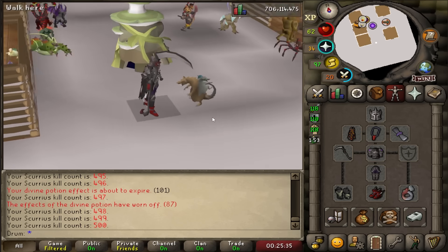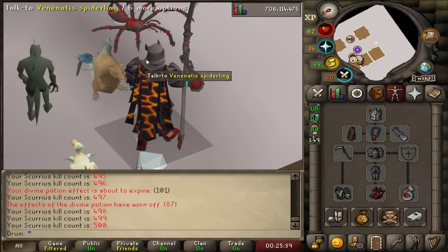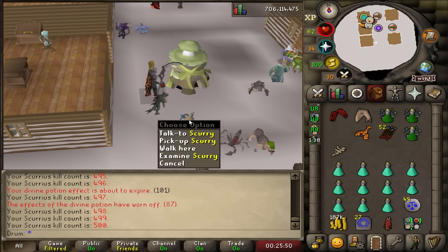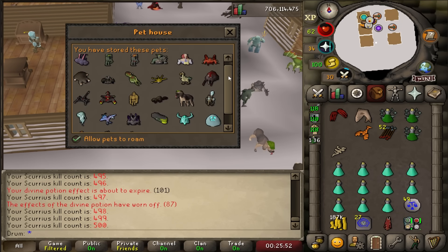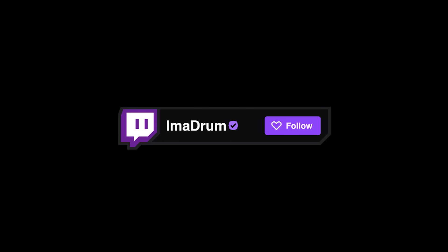I got myself to 500 KC so it looks nicer on the high scores, and there's the rat pet. That means I now have a total of 28 pets in the game and we green logged a boss on day one. Come check me out on Twitch — could be live right now.